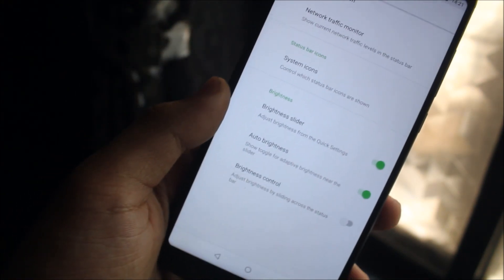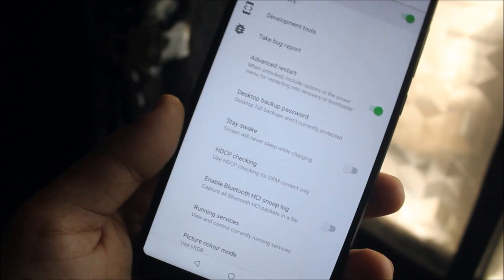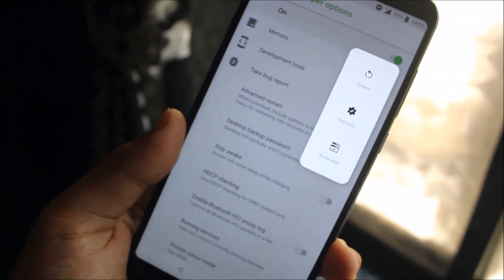We also have brightness slider settings. Moving into developer options, we have the advanced restart option — when you click on restart, we get advanced options rather than only restarting the system.